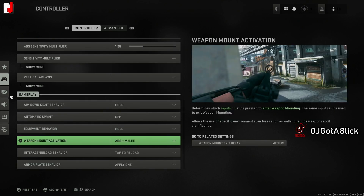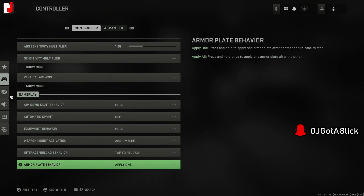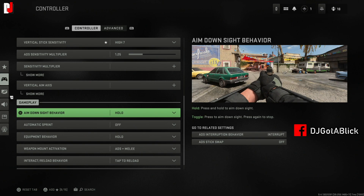For weapon mount activation, it's ADS plus melee to mount up to walls. For interact/reload behavior, I'm putting it on tap to reload since that's how I typically work it. For armor plate behavior, I set it to apply one at a time rather than apply all — if you apply all at once, there's a high chance someone will run up and shoot you while you're plating.